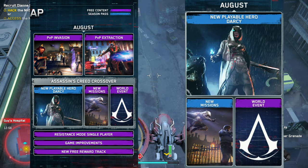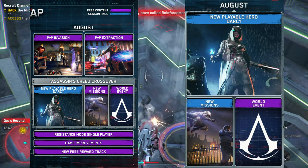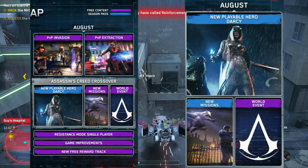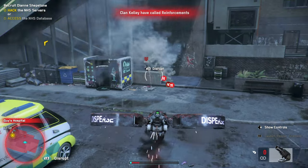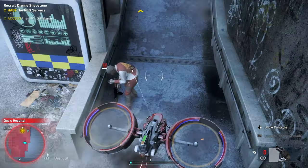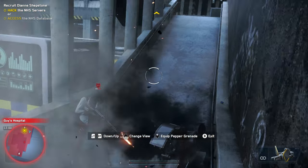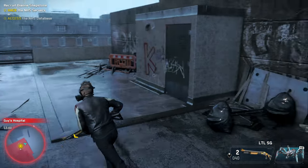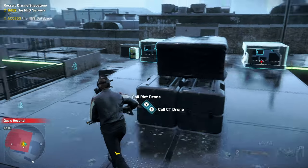Just like in the original, we have the new playable character from Assassin's Creed, a new Assassin's Creed mission, and a world event. But we also have a resistance mode single player, more game improvements — which is very vague — and a new free reward track. I'm really curious to see what that means; I know they probably said it in some video somewhere, but I'm guessing it has to do with music. We'll just have to wait and see.